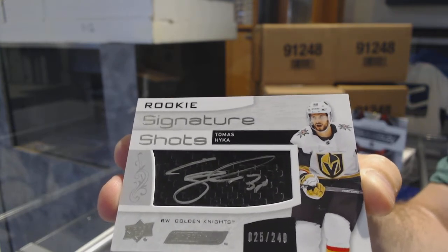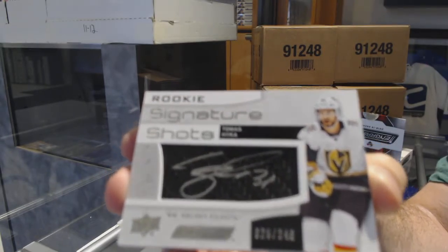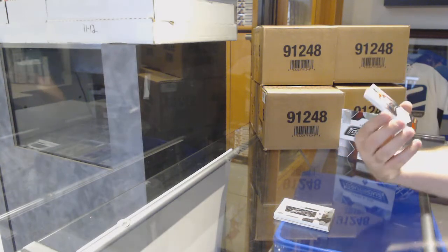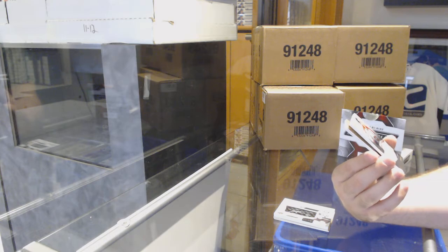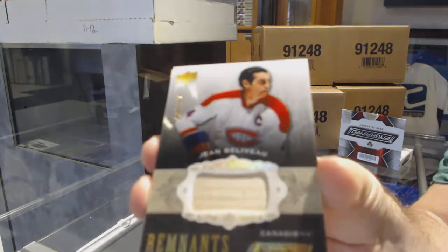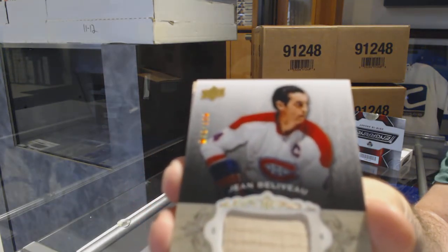If anyone needs to know, by the way, they're 2.40 point — so they're not 1.80, they're 2.40. That's a good start. Number 2.100, Remnant Stick Piece, Jean Bellevaux.